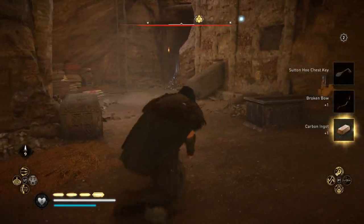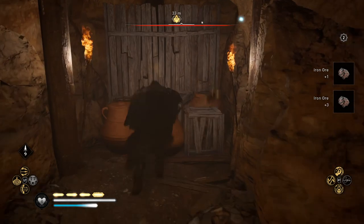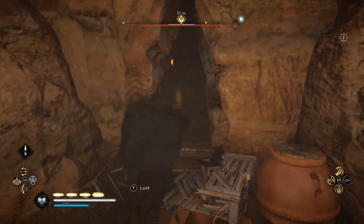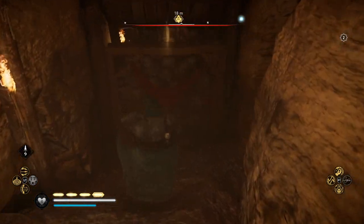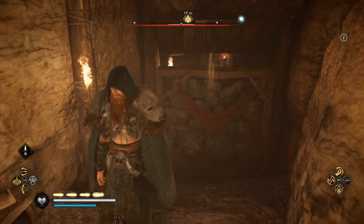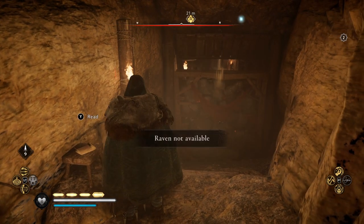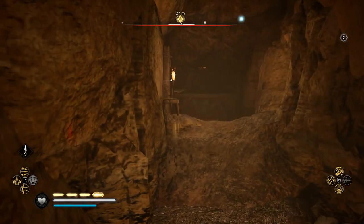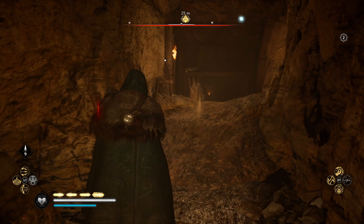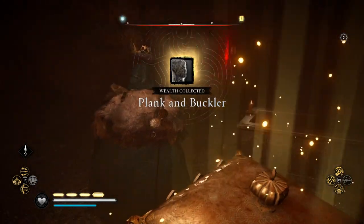Make sure you pick up the key. Come down here and smash open the wall. You will find an explosive barrier that's kind of blocked — there's a warning about oil barrels. Get a torch out and throw it over to explode the barrels on the other side. Once the fire is cleared you can go inside and grab the loot — the Plank and Buckler is yours.